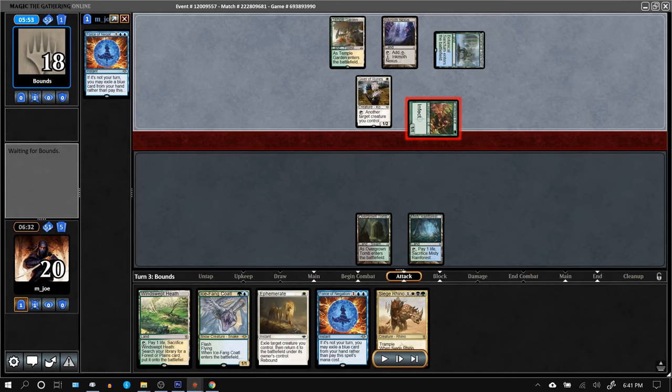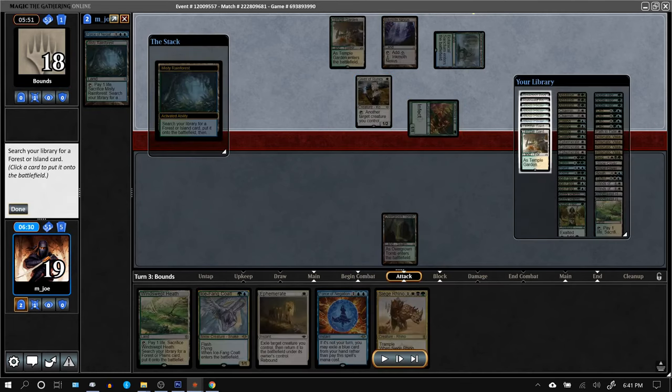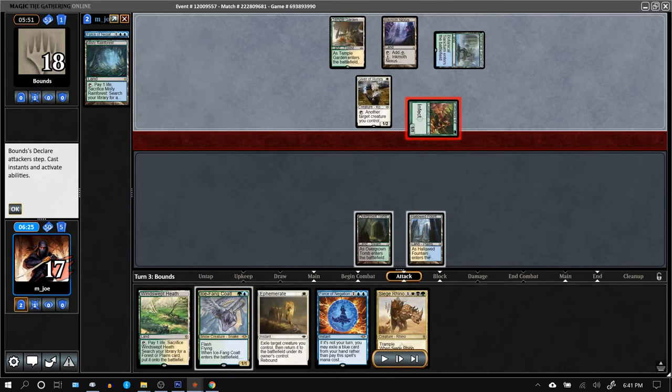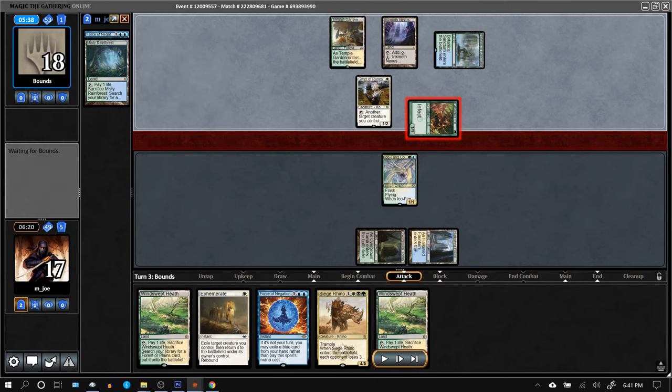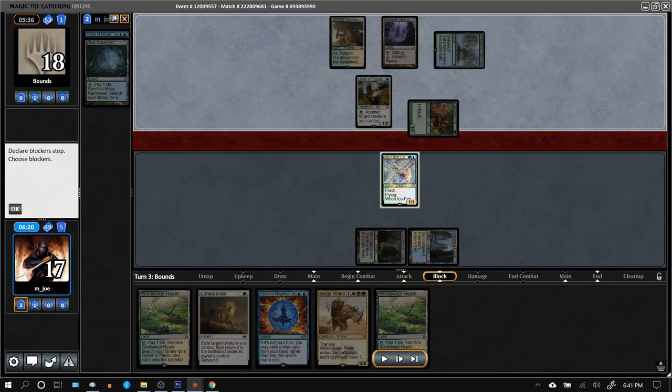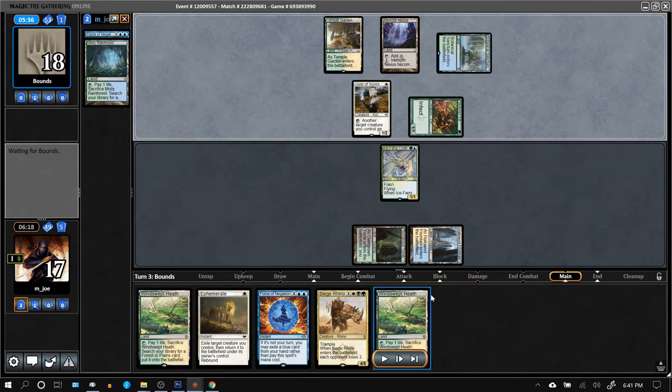Maybe they're holding up Vines to counter removal or something, but I'm not sure why they wouldn't attack with the Ink Moth. There's no super optimal timing for Giver — if they let me block, then give protection, I just lose the Icefang. I chose not to block; they were on one card and I doubted it was another pump spell based on how they've been playing.